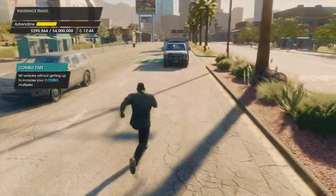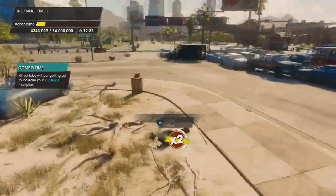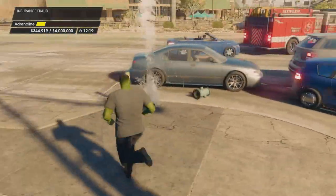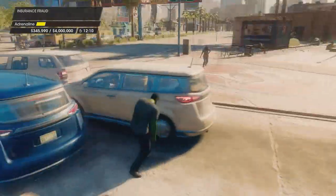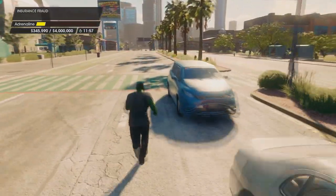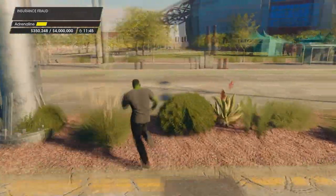We want to get that multiplier going. It's difficult to hit that money total without using that multiplier. But perhaps even more importantly is the adrenaline bar — the more physical damage you receive, getting hit by vehicles, getting run over by vehicles, it will fill that yellow adrenaline bar, and what that's going to do is allow us to take part in a much more chaotic situation where cars are blowing up and we're going flying high in the air and we're racking up the money.